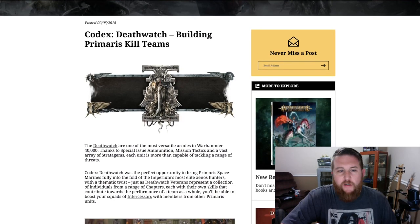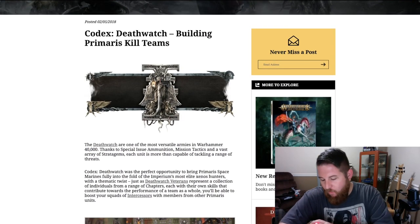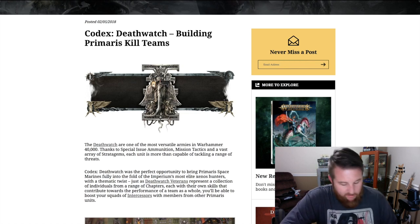This is going to be a little bit of a breakdown with an on-table demonstration of how you can put together some of the mixed Primaris teams when you're putting together your Primaris Kill Team for your Death Watch army. It can be a little bit confusing, but it's going to be an assembly where you're putting together a super force that combines special abilities kind of like Voltron or the Megazord from Power Rangers. We'll take a look at the special rules and then do an on-table demonstration of what building Primaris Kill Teams looks like.